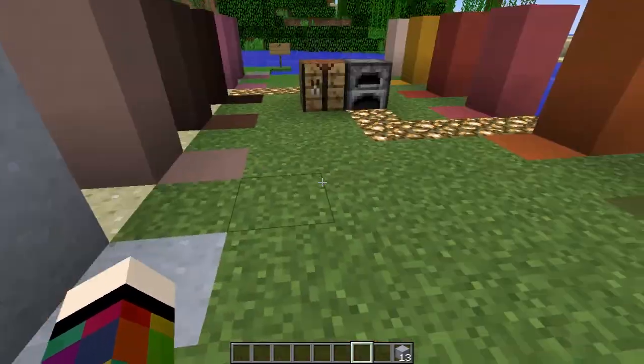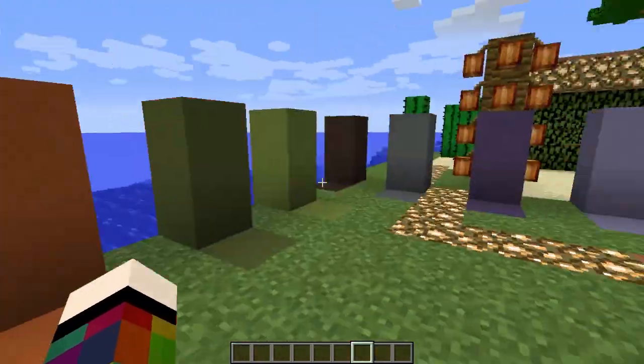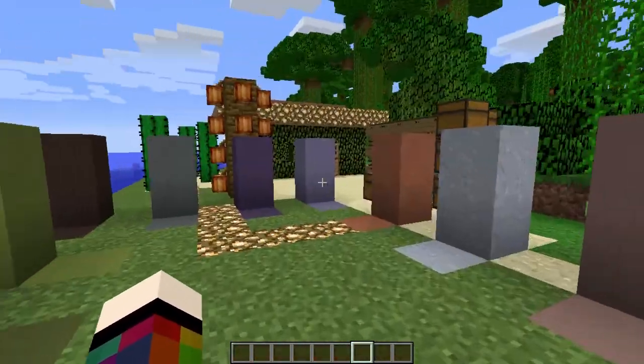Once you've got your clay block, you need to turn it into hardened clay by putting it into the furnace. You'll need coal or charcoal as your fuel. Once it's cooked up, you'll get hardened clay, and this is what you need to make all the colored blocks — as well as, of course, the dye.